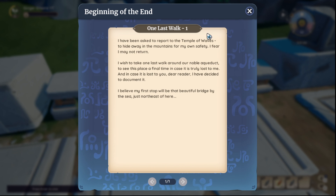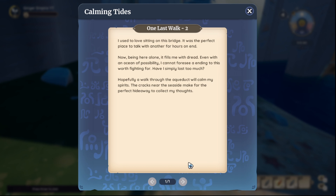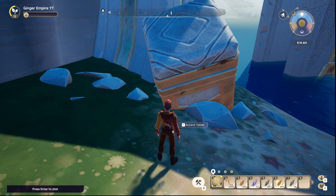Here we are at the bridge, way over here in Coral Shores, up in this corner. There's a bridge. It is worth noting that you do need to get these tablets in order. Let's go to the third one now.